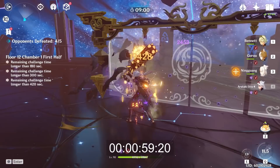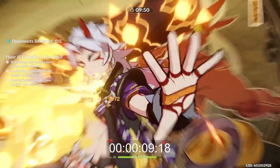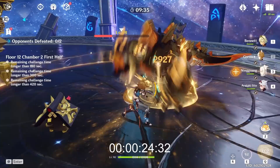At 69% damage potential with a very suboptimal team, it took this Ito 3 burst cycles and 60 seconds to clean out 12-1-1. 12-2-1, on the other hand, has the dreaded Geo Vishaps, which have around 70% Geo Resistance. Thankfully, Geo Resonance reduces their Geo Resistance to 50%, but this is still way higher than most things you fight, which usually have around negative 15% to 10% resistance. By using their super armor against them, I take the opportunity to smack them before finally knocking them back with his Keisigiri finisher.